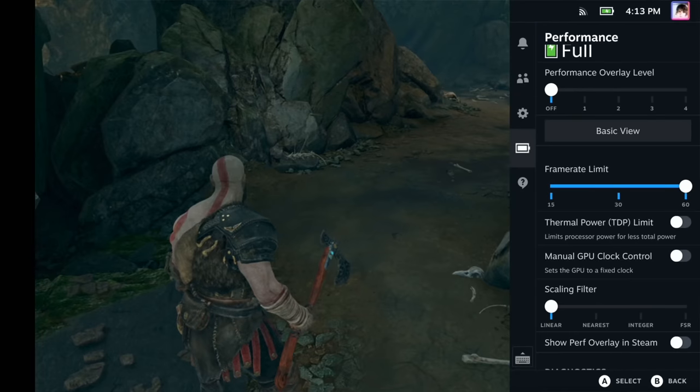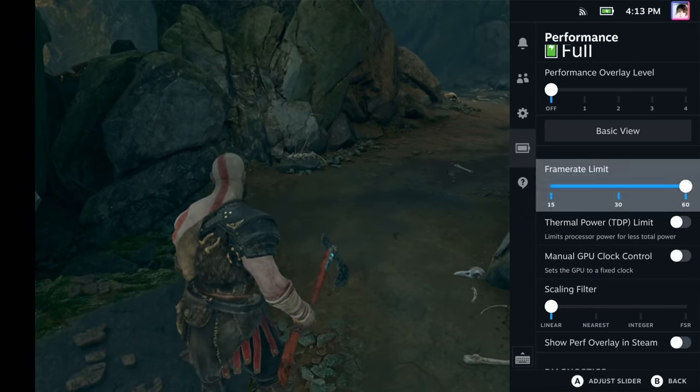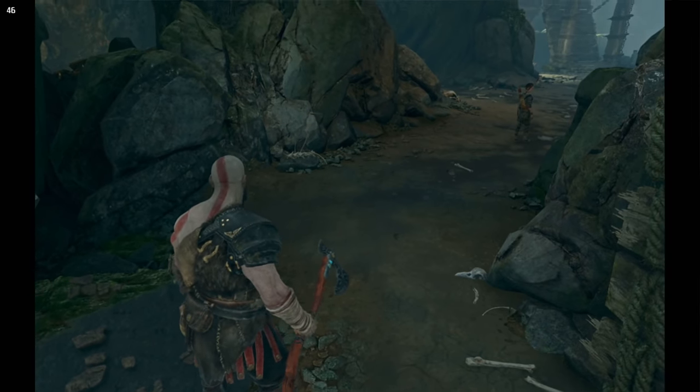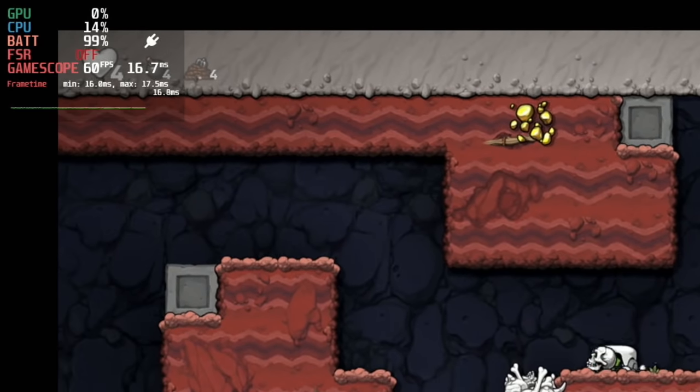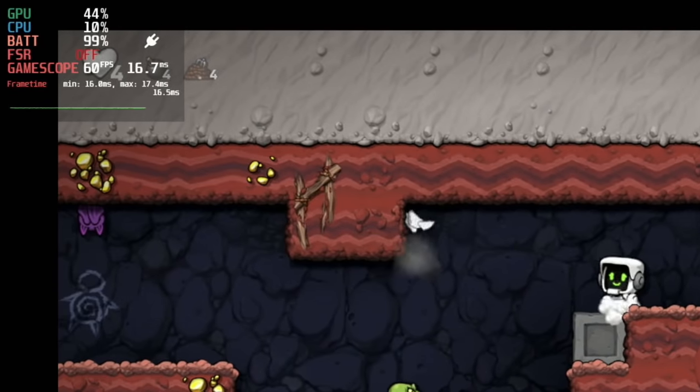Now we come to the performance HUD — Valve's implementation of Mango HUD. When I started writing this video, there were only three levels of customization, and none of them were a simple framerate readout. But credit where it's due, Valve has already addressed this, so now we have four levels of performance stats. I like these, but I would also like to be able to pick which corner the HUD actually appears in on my screen, because playing a game like Spelunky with Mango HUD enabled completely obscures critical user information.